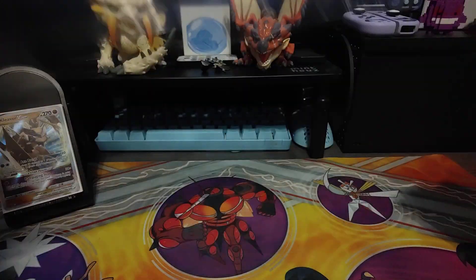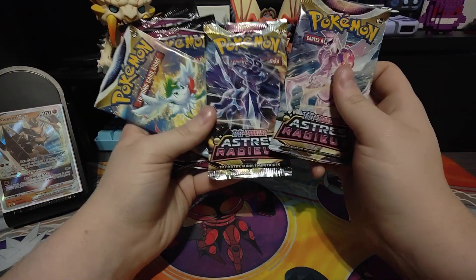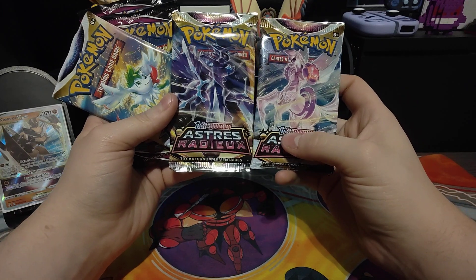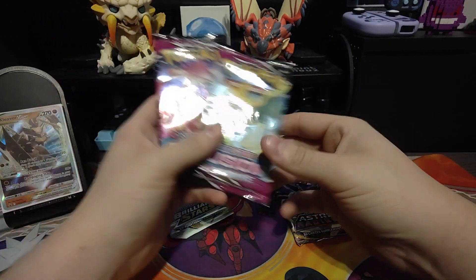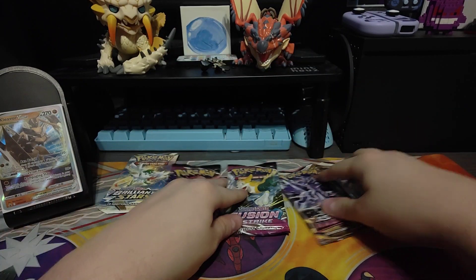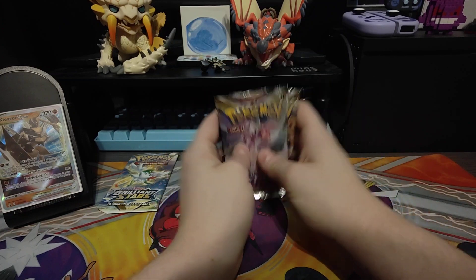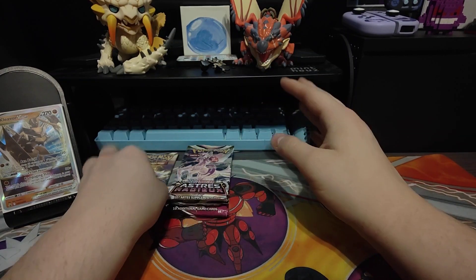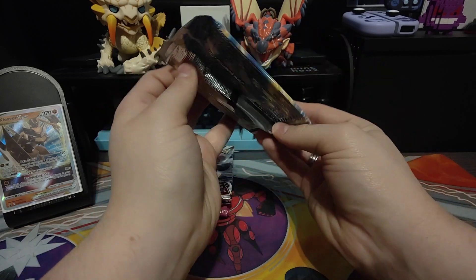Packs out — let's move this out of the way. So we've got two Astral Radiance, featuring Dialga and Palkia on them, a Brilliant Stars, and two Fusion Strike. I'm really excited for the Fusion Strike and Astral Radiance packs — Brilliant Stars not so much, as there's not much I'm specifically after in it.